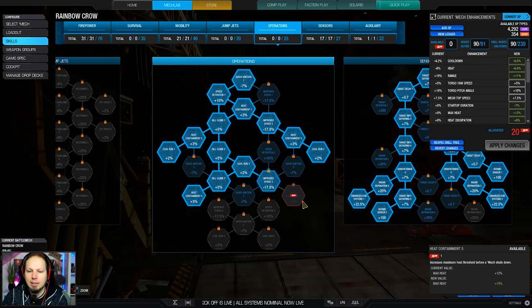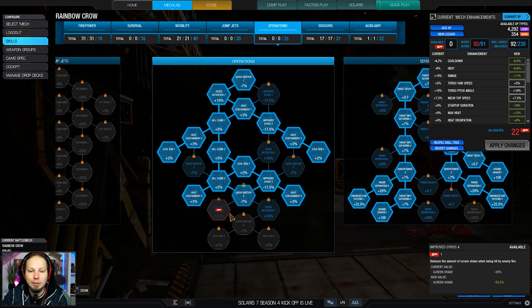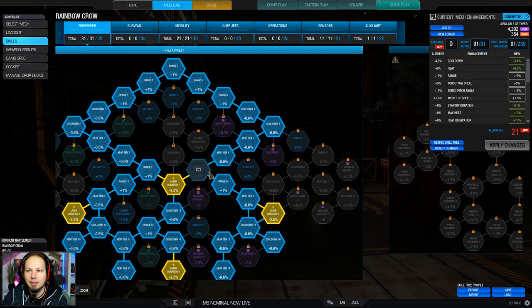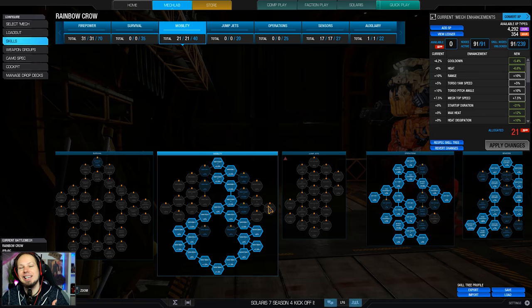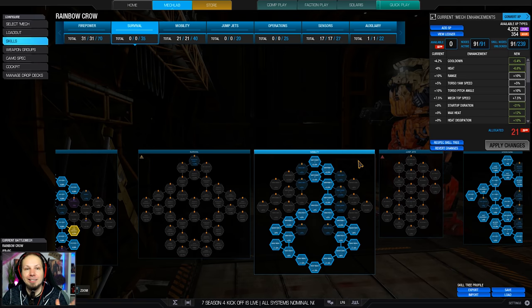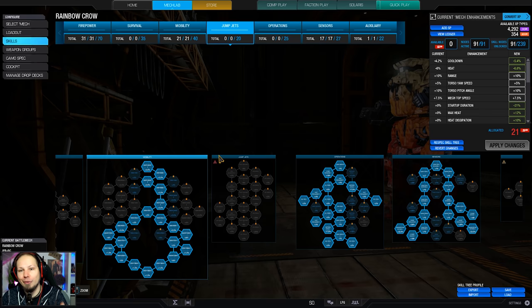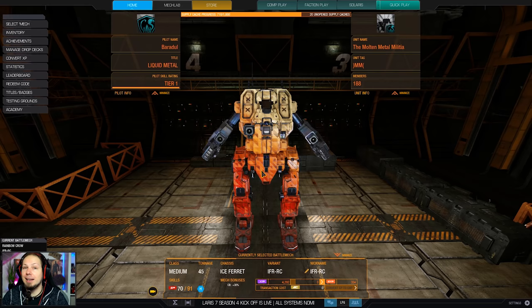What you could also consider instead of armor is heat management — heat containment and three points of cool run. Then you have 91 out of 91 skill points. You have some variations here. I think going for more DPS is better because you are hopefully not targeted and hit anyway, because you have ECM and good mobility to find your spot within the team. So go for more offensive power if you like, or go for more armor if you like. That's the build, everybody — I wish you a lot of fun in the two games coming up.